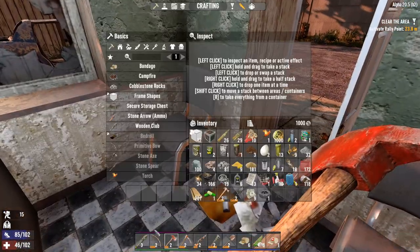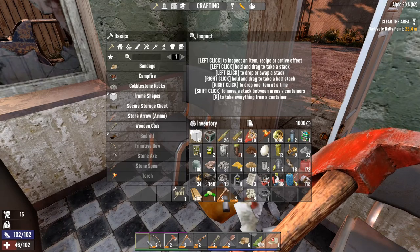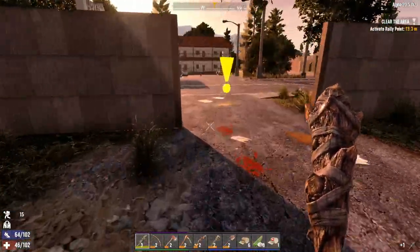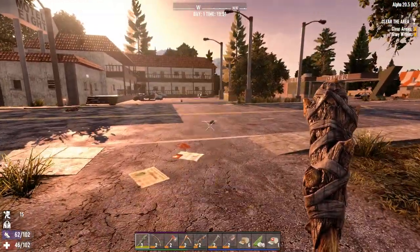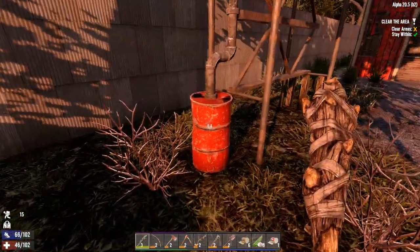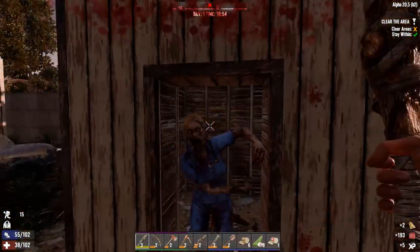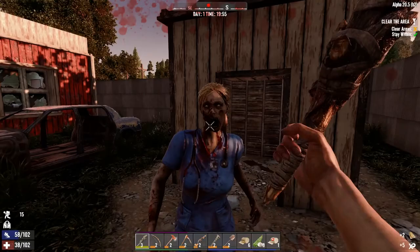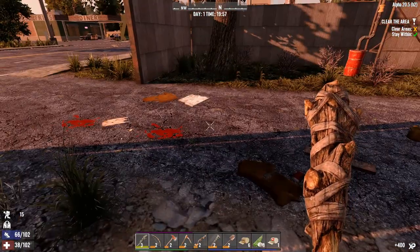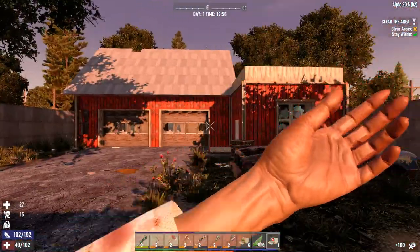We pair that — just gotta be careful not to accidentally hit S, because then it's gone and we can't make ourselves a new one. First quest of the game on the first day — not too shabby. Oh shoot. Hello nurse. I'm definitely gonna need to change the speed for the ferals and all by the time I get back — well, for the next episode anyway.